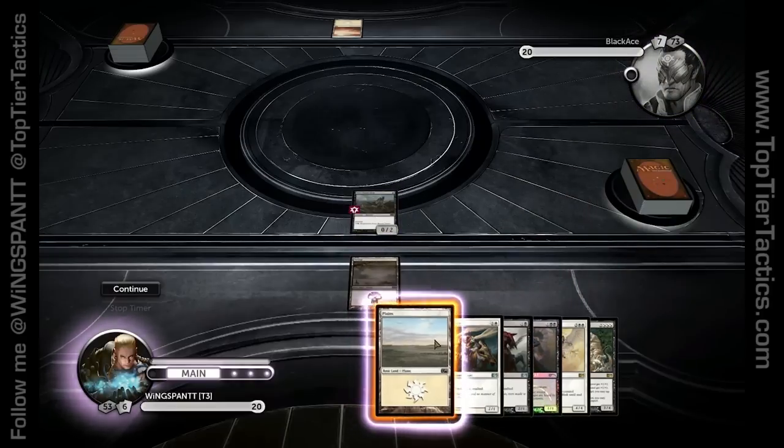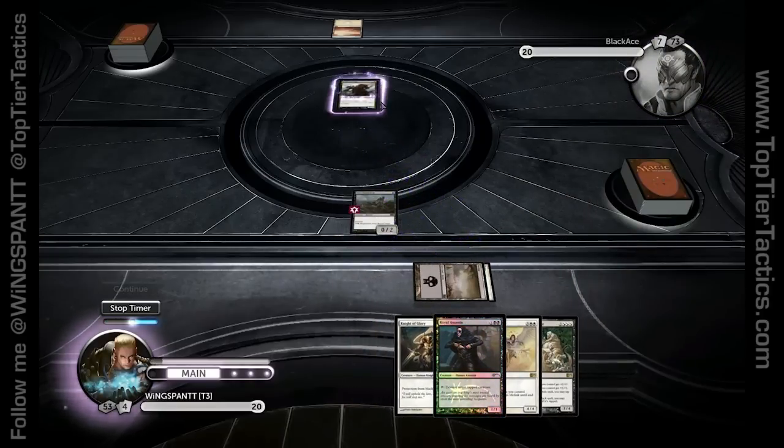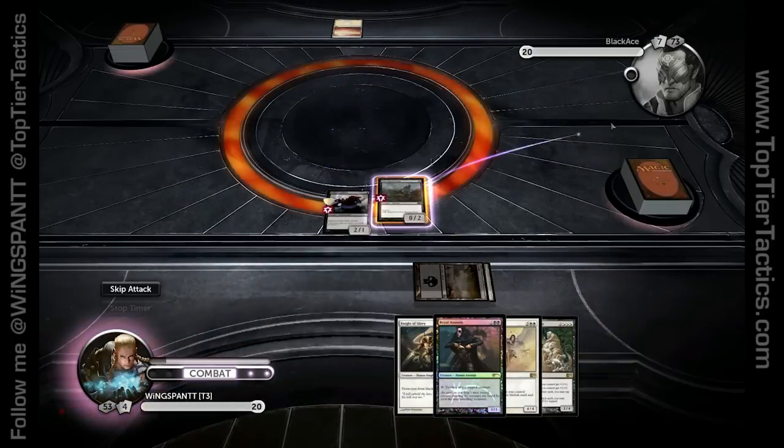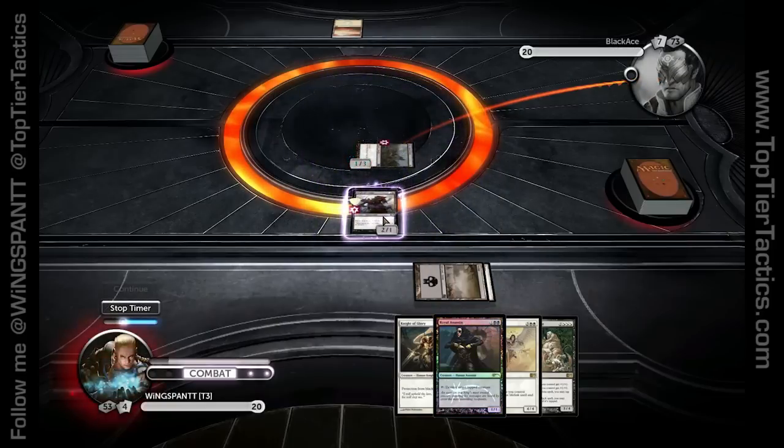Because of how Exalted works, I'm going to play the plains, then drop the Knight of Infamy. Now the Exalted mechanic is on the board — I attack with this one, it gets 2 stacks of Exalted to make it a 2/4 creature, and I can attack for 4 every turn for the rest of the game. There's nothing he can do about it.